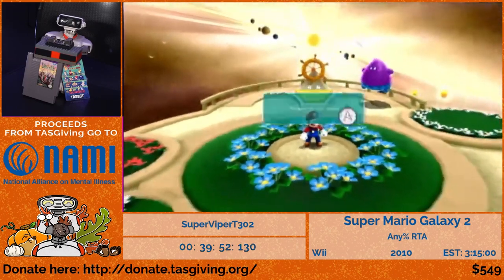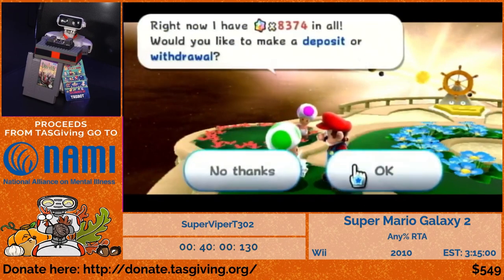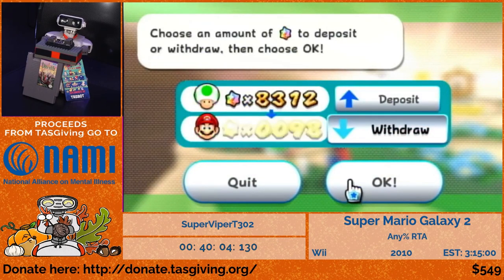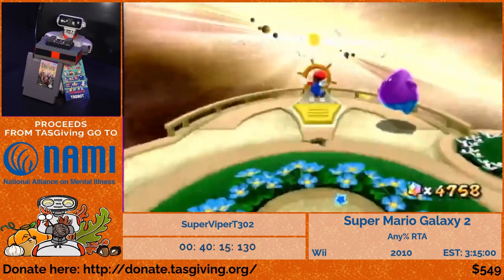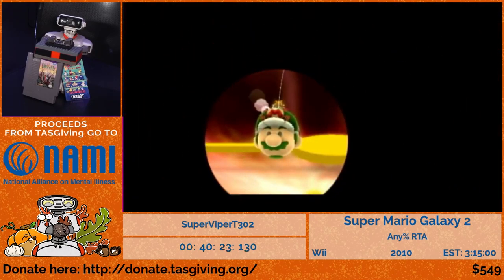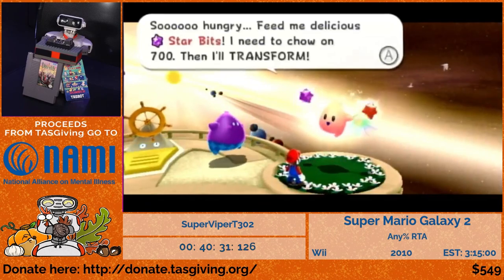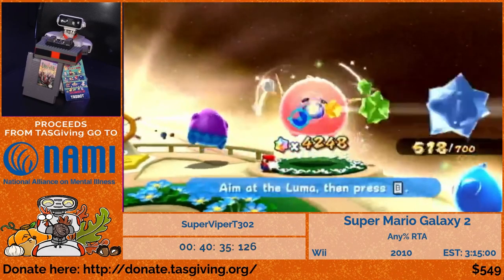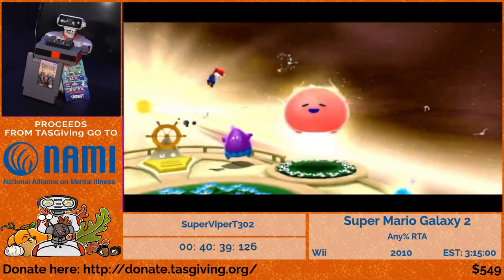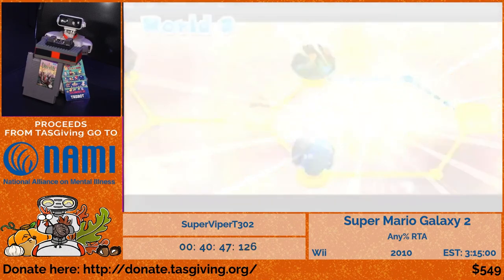Remember that toad I told you to keep in mind? Here's where he's important: this is the Bank Toad. When you deposit star bits into this toad, they save across all three save files, so I can withdraw star bits into this save file. These are the star bits I'll use for every Hungry Luma Galaxy I want to unlock in this run, which means I don't actually have to collect star bits in any levels — this makes it sort of a New Game Plus situation, but it's basically the standard for running this game. Unlocking Hungry Luma Galaxies takes time but usually gives access to really fast stars, so they're worth it.